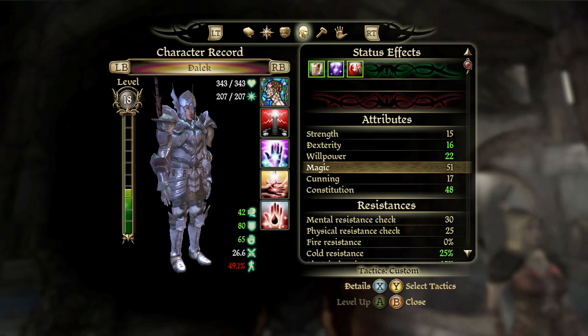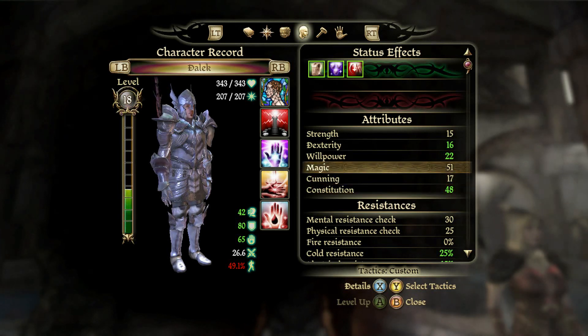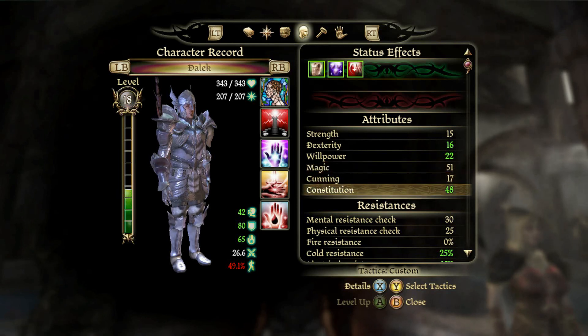I would recommend only getting to about 20-ish willpower. For magic, I would encourage you to try to get it as high as you can without sacrificing too much constitution, because this is going to increase the potency of your spells. Constitution is important because we are swapping our mana pool for our health to cast spells, so having a high constitution as a blood mage is absolutely what you need to do.